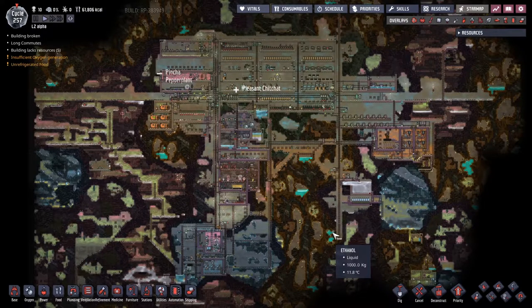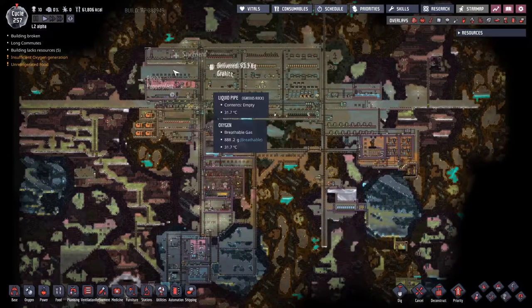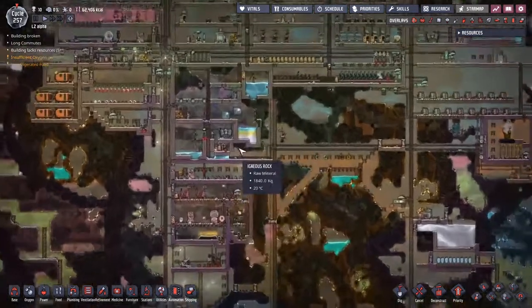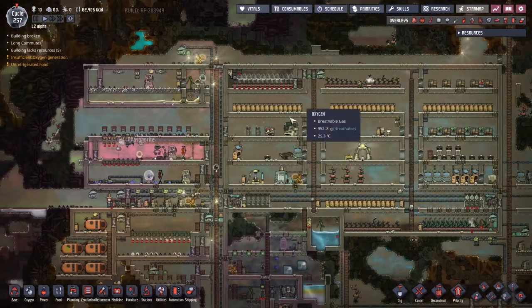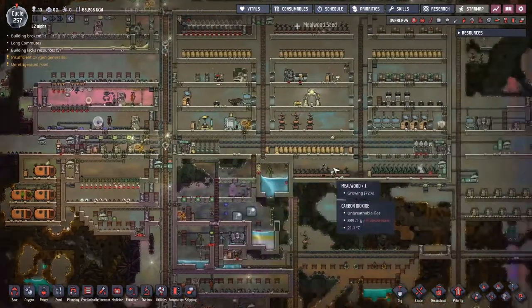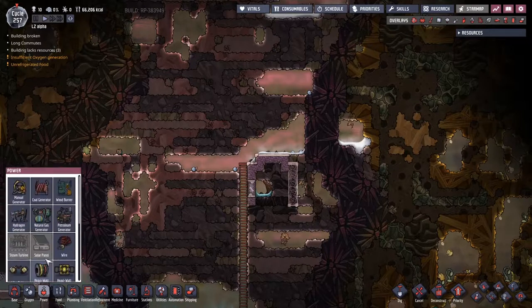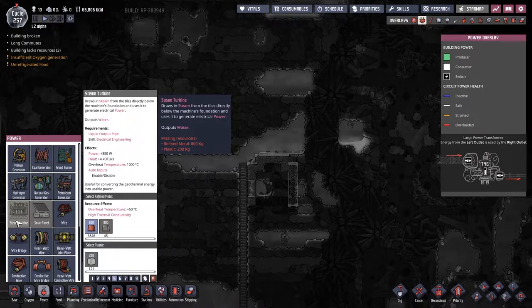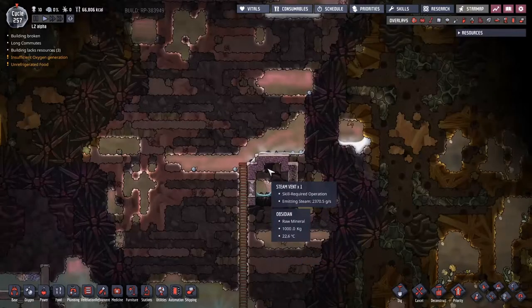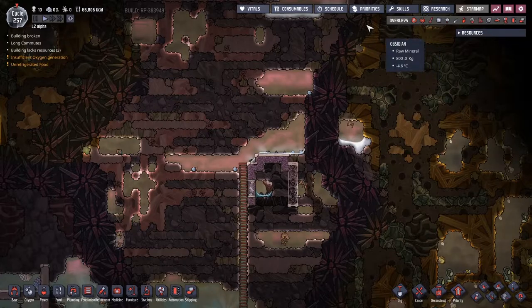Hey guys, welcome back to Oxygen Not Included. My name is Twitchy and we are playing in the LZ Alpha with a population over 10 duplicants, trying to make their way into the future with as much love and comfort as we can give them. Today's main project is going to be trying to use this steam geyser and hopefully this steam turbine — though it turns out I need to make some aluminium or some plastics. We're going to use the steam turbine to try and make some power from this steam vent, but there are a few other things we need to do around that.